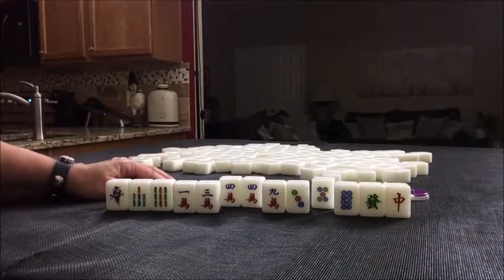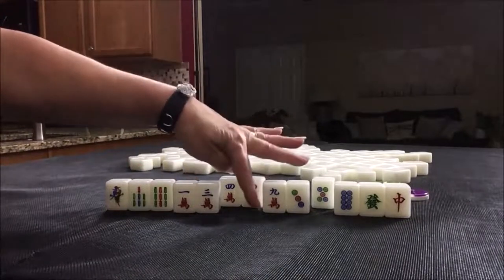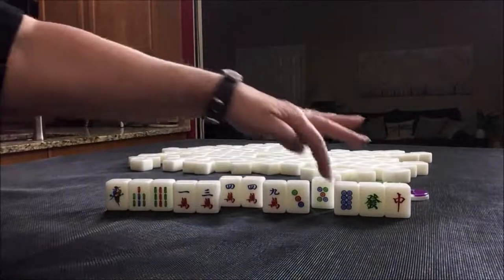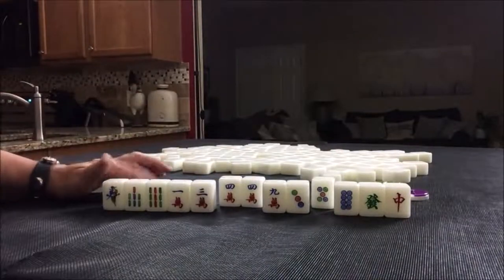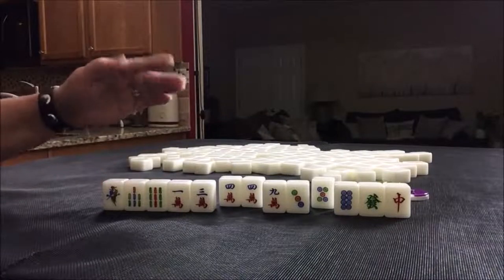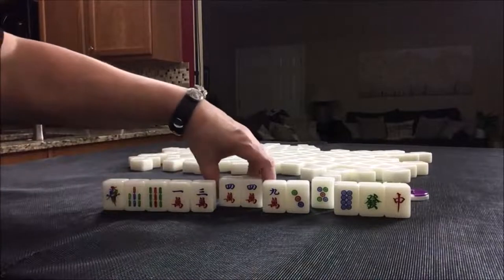Mix triple chow is the MCR term. There's also another scoring element called two terminal chows — number 72, one fawn — which is one, two, three and seven, eight, nine in one suit. Obviously, we're lacking the seven and the eight here too. So I think that's what I would do with this one: outside hand. If you see something else, write 'North Pull' in the comment section below and let me know what you would do with these tiles.